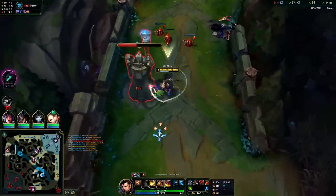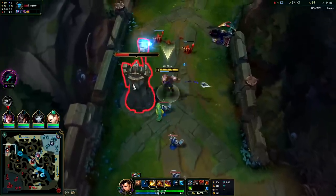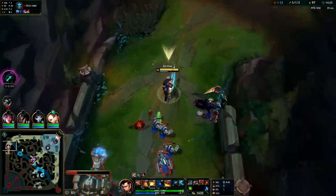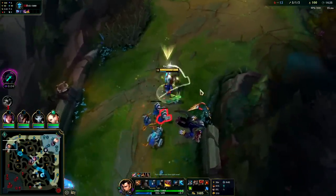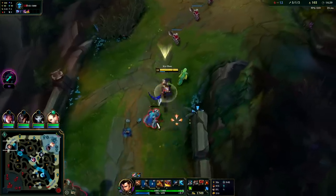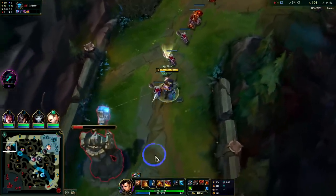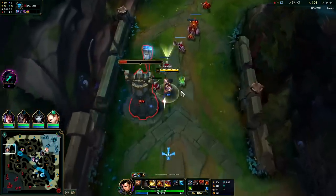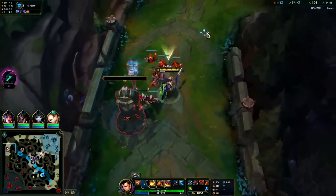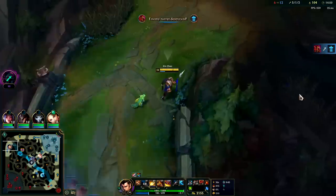Auto attack Q reset, get that extra damage. Holy moly — the attack speed on the minions. I'll stay for the wave, I'm already here. Renekton is dead. We can dump this wave — there's no reason for a teammate to walk up here when we've already spent the time to come here. This turret is absolutely gone and I can't stay because the enemies are missing — we don't want to get four-man collapsed on.